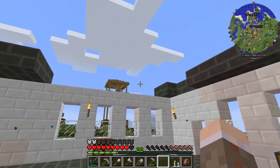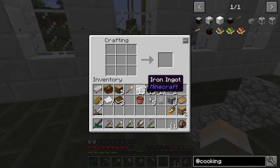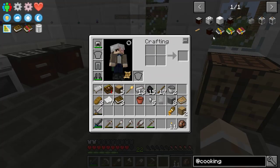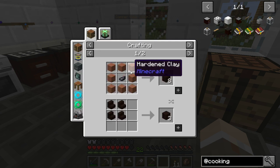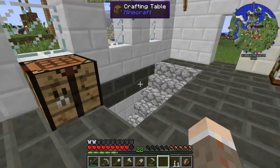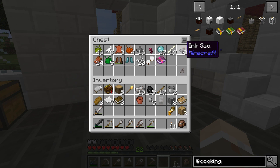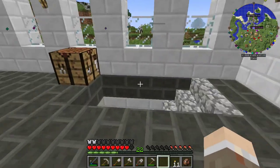This building needs a second level — I need to do that. So what was the other one? Kitchen counter — black hardened clay and an oak chest. Hardened clay and an ink sac, which I should have right here. I don't know where I have hardened clay, I should have it somewhere.